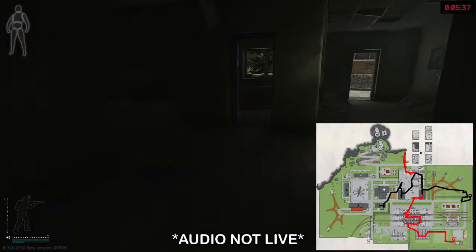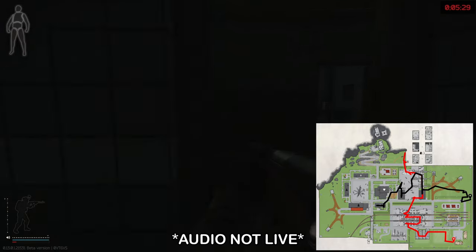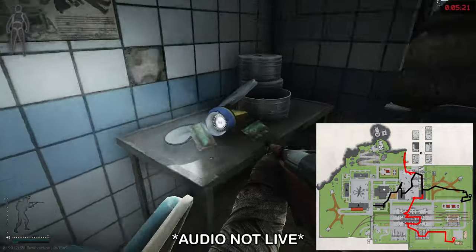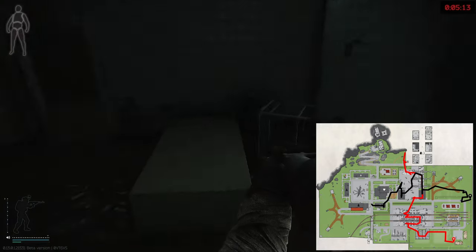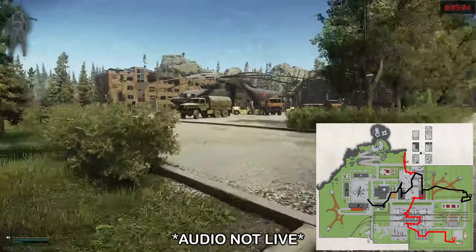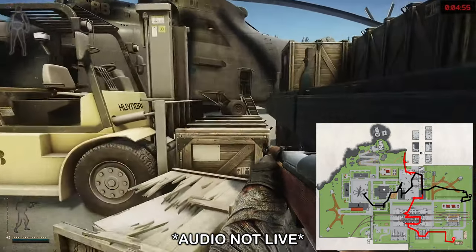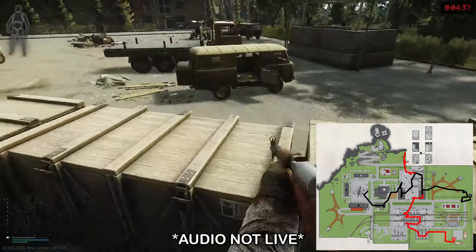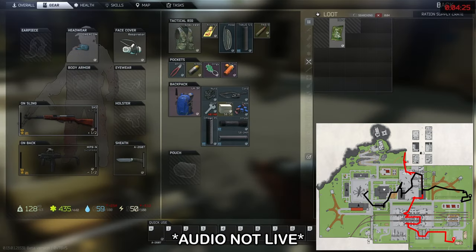I wanted to show this building because you can find Salewas there, but actually in the recording between two raids I found two Salewas in other places — and this is a building I generally skip. So I ran through it really quickly and didn't show every single loot spot because it had already been looted. It's a building you can choose to hit if you want, but it's generally already picked clean at this point. I originally ran two raids and the loot in this area was kind of decent, and I did find a Salewa in one of the buildings, but I decided to cut in a third raid at random. I only had a scav vest — the loot wasn't significantly better, but there was more time for me to run through this area, and I found myself rushing and skipping loot spots. So I decided to cut in one more raid.